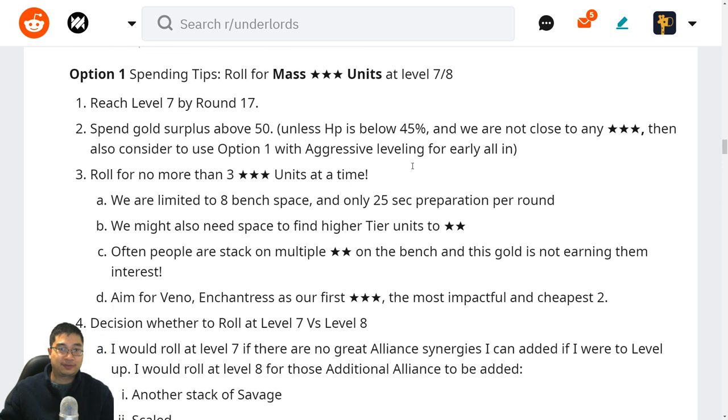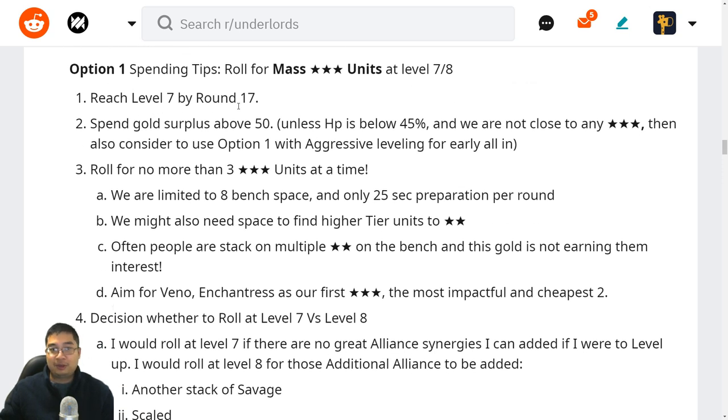We'll be focusing on option two — spending to roll for mass three-stars at level seven and eight. We'll likely reach level seven by round 17. We want to spend gold above 50 unless HP is below about 40 or 45 percent and we're not close to any three-stars. At that point, if you start rolling and miss you lose the game, but if you aggressively level you have a small chance of coming back with top tier four and tier five picks — a two-star Disruptor, Necromancer, Lich, Gyrocopter, Medusa, or Trolls.